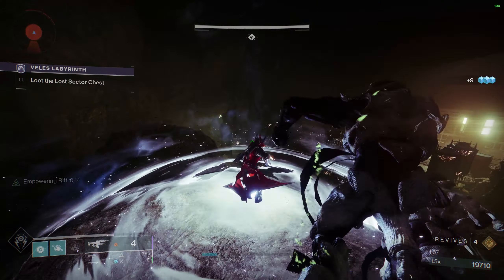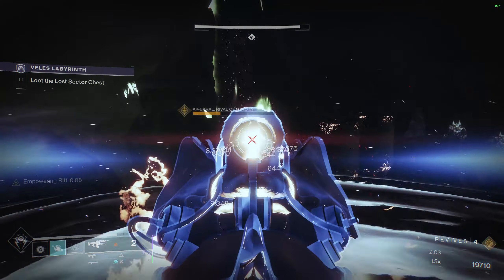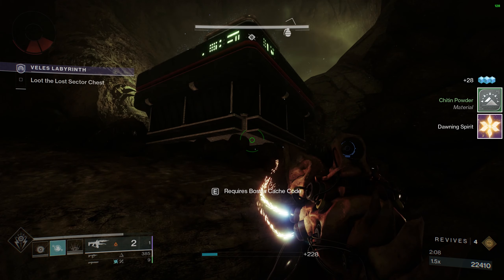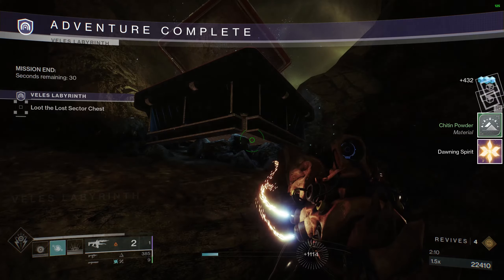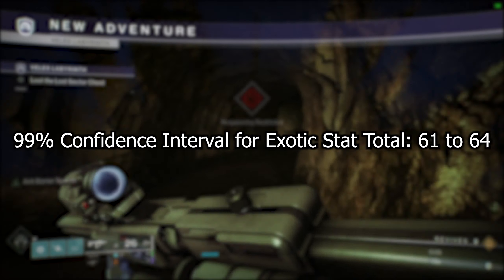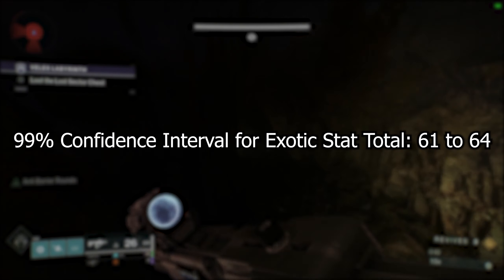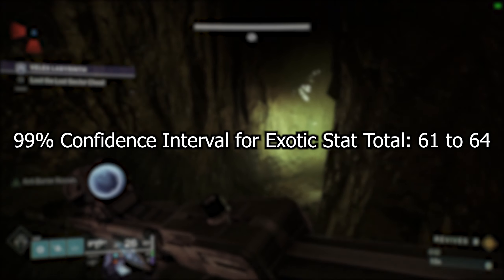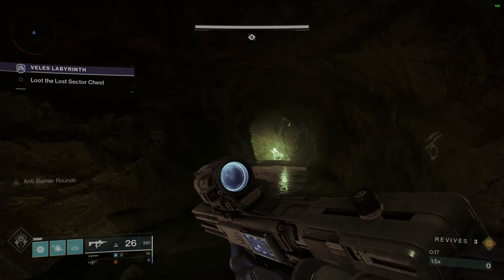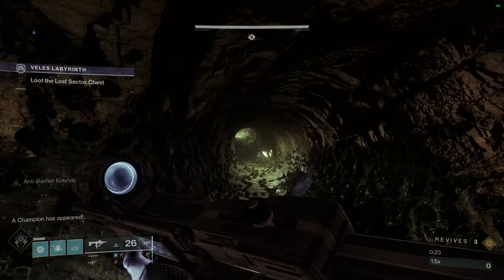I also wanted to determine a confidence interval for total stat rolls on an Exotic, acknowledging my limited sample size. Without getting into the nitty gritty detail, the 99% confidence interval for the total stat roll on an Exotic is approximately 61-64. For those unfamiliar with what that means, the vast majority of Exotics you receive in-game will have a total stat in the 61-64 range. With a larger sample size this range will probably be refined a bit, but given my experience with exotic drops, this seems quite accurate.